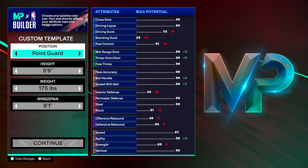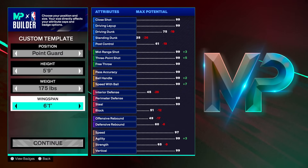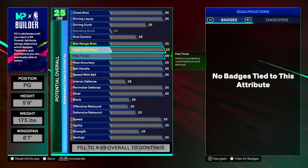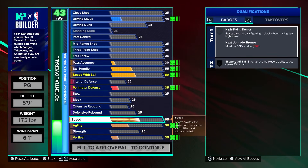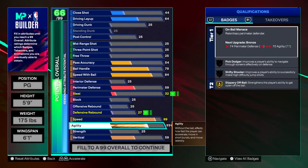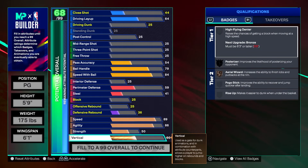The separation between 5'9 guards and 6'2 or 6'4 — even 6'6 — is insane. 5'9, weight 175 pounds, wingspan at 6'1. Going down to the physicals: speed at 89, agility at 86, strength at 50, vertical stays at 60.